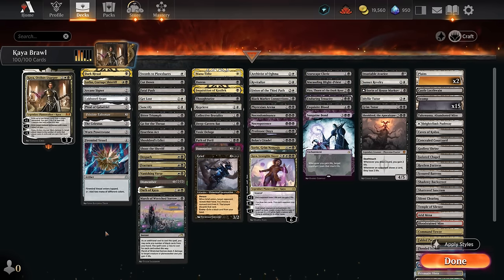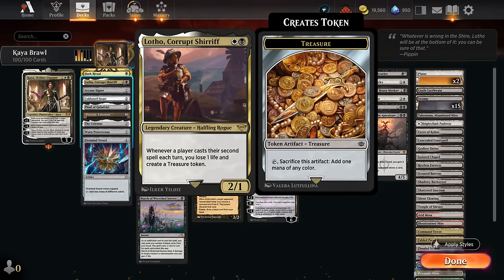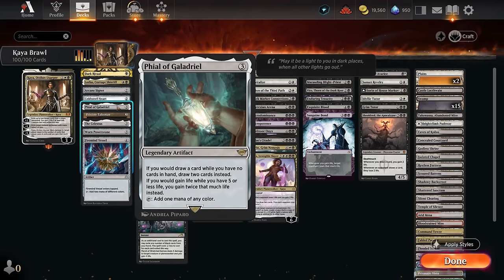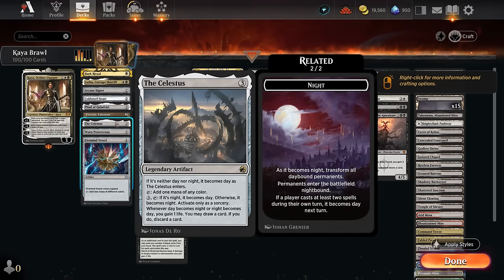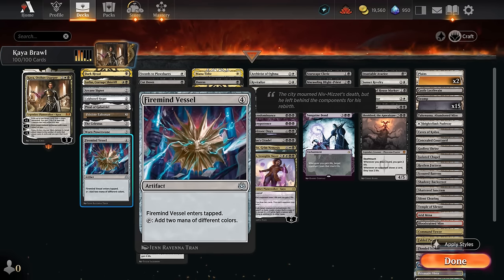For mana acceleration, Dark Ritual is great at ramping out planeswalkers. Lotho promotes double-spelling to make Treasure tokens. Arcane Signet and Coldsteel Heart produce colored mana for our color-intensive cards. Since we're often playing Kaya on turn three, we skip two-mana ramp cards in favor of Phial of Galadriel for extra cards or life, Pristine Talisman and Celestus for life gain synergies and card selection, plus Worn Powerstone and Firemind Vessel for two mana or colored mana respectively.